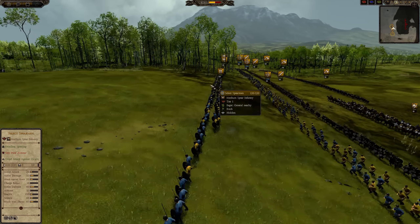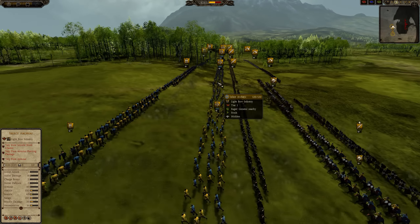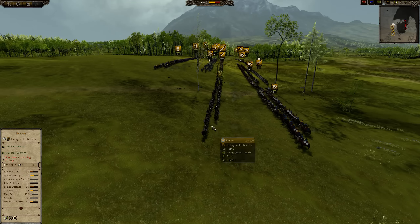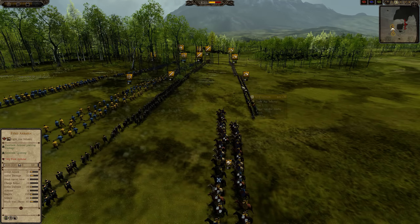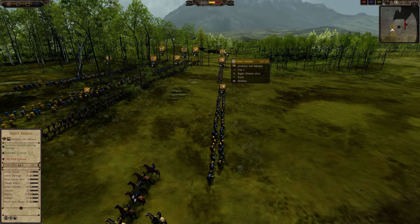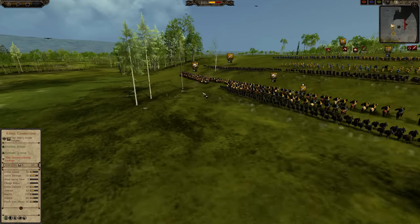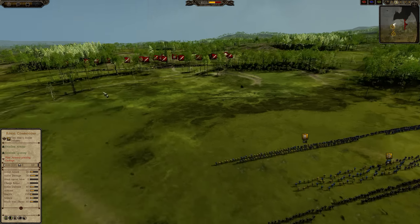For the Merchants we have Select Spearmen up front, 4 of those, then we have Select Archers, 4 of those. We have Thanes — good sword unit — 4 Thanes and a Royal Thane on the flank, backed up by Axes, Feared Axemen and Select Axemen. We have some Horsemen and Royal Companions. Very standard Merchants composition.